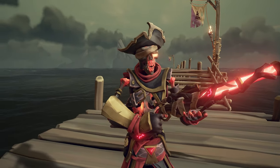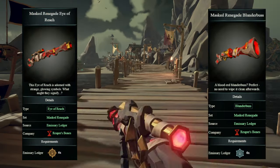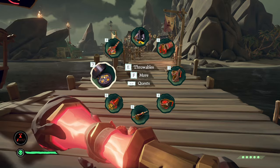The weapons I use are the Masked Renegade Blunderbuss and the Masked Renegade Eye of Reach. Both of these are earned from the Reaper's Bones Emissary by reaching the Keeper and Master Tier by the time of the Ledger's monthly closure for the sixth time in a row.